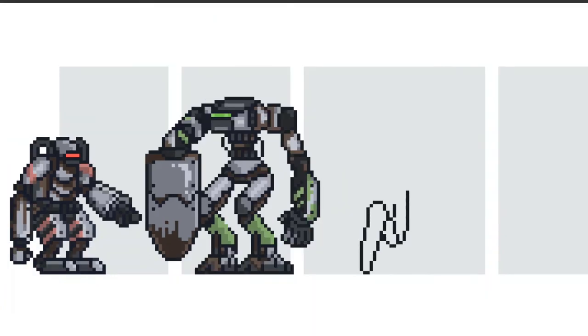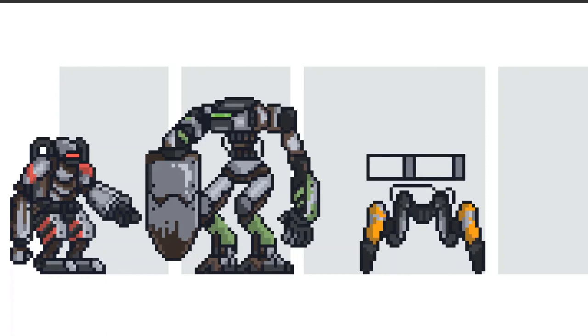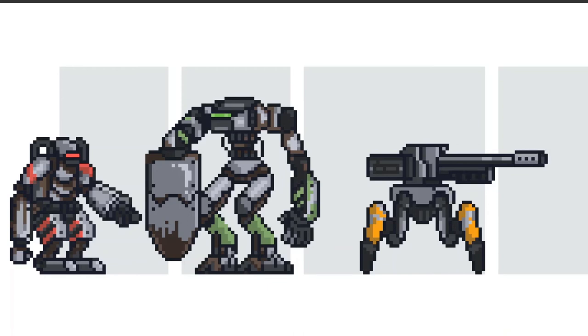For the third mech, I started with the feet. I wanted it to be a four-legged sniper type mech, with the focus on a large gun and four stable legs. An orange paint job seemed to suit it pretty well, so it was just a matter of drawing out the gun. Through the process of making this mech, I fixed the first by giving its paint a brighter coat — I just thought it matched the other two a little better. A touch of rust, and the third mech was complete.